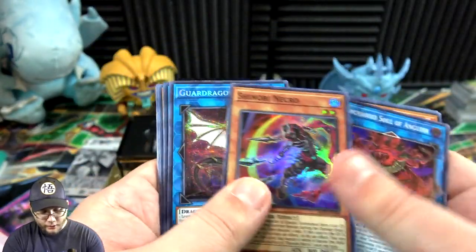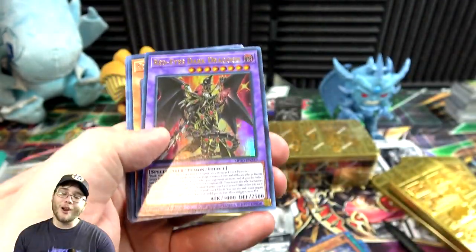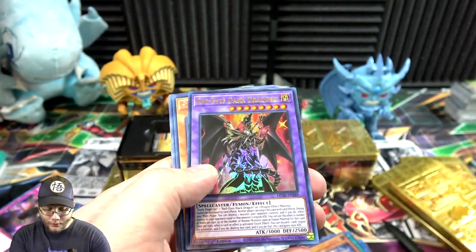Unchained Soul of Anguish, Shinobi Necro, Guard Dragon, Pisti — win! And another Dragoon — okay, I saw fusion and I was hoping so. Yeah, we've gotten two Dragoons so far — very nice.